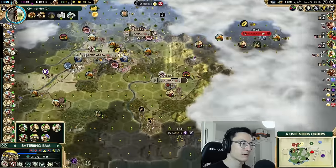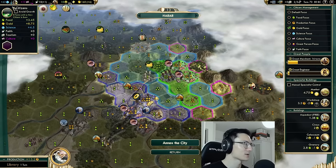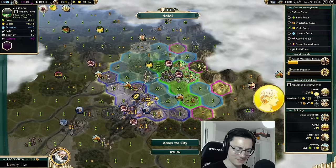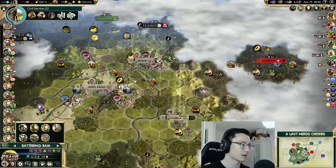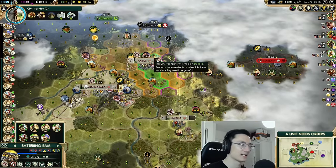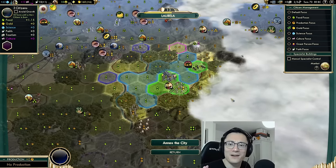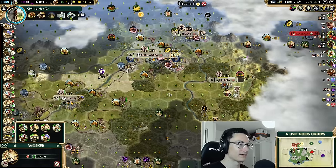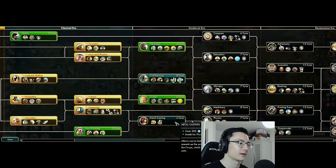Harar is a pretty good city and it already has six citizens. It's working a Merchant specialist slot which isn't what we need, but it has good buildings — Coliseum, Circus, Granary, Aqueduct. If we annex it we can work better tiles, build a courthouse, and see what we can do. Lalibela is going to need some work — it has a Market and nothing else, so we might need to give it some help.